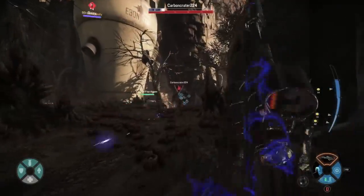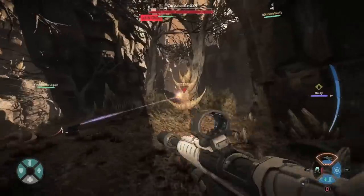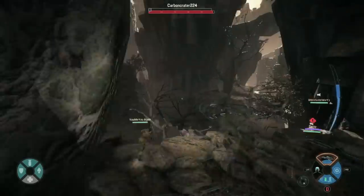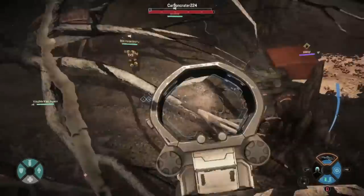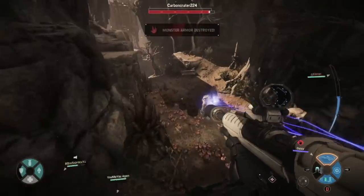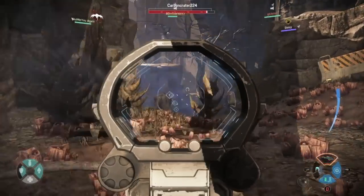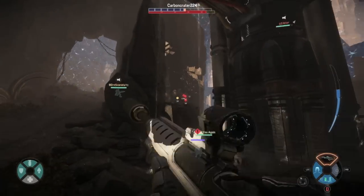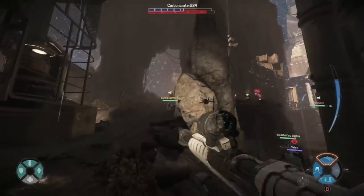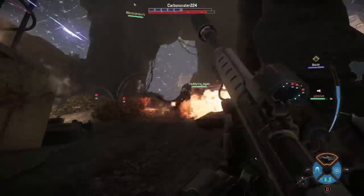Once you spot the monster, Lazarus' main weapon is his silent automatic rifle. This gun will basically dictate whether your team wins or loses, because the amount of weak points you can create on the monster is insane. Always aim for the chest or back of the monster — anywhere you hit the monster will deal double or triple the damage your teammates do to it.